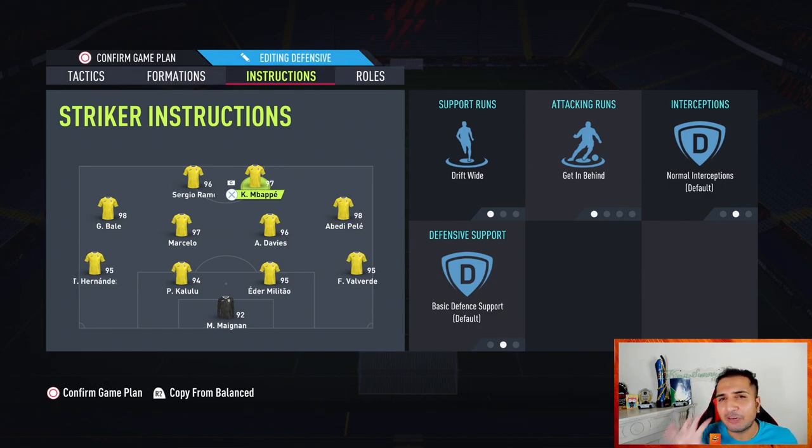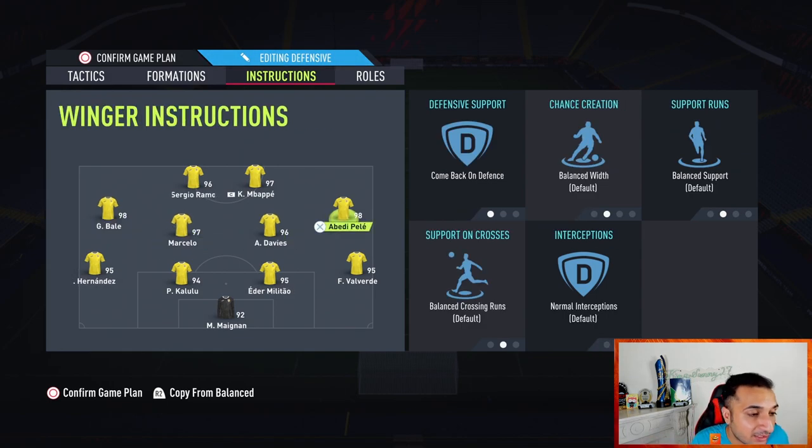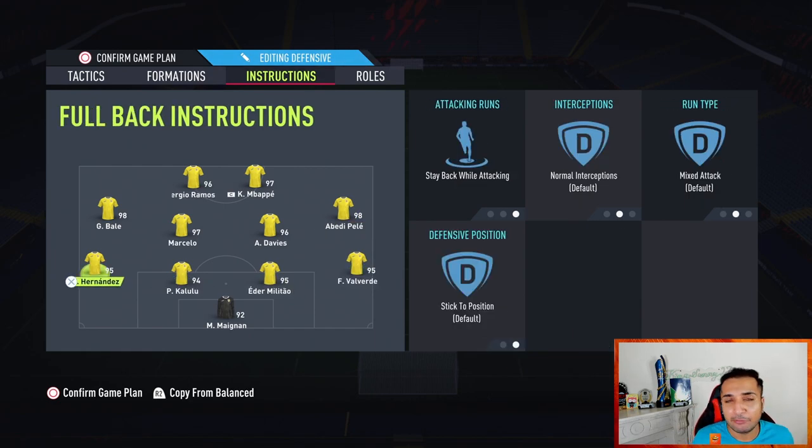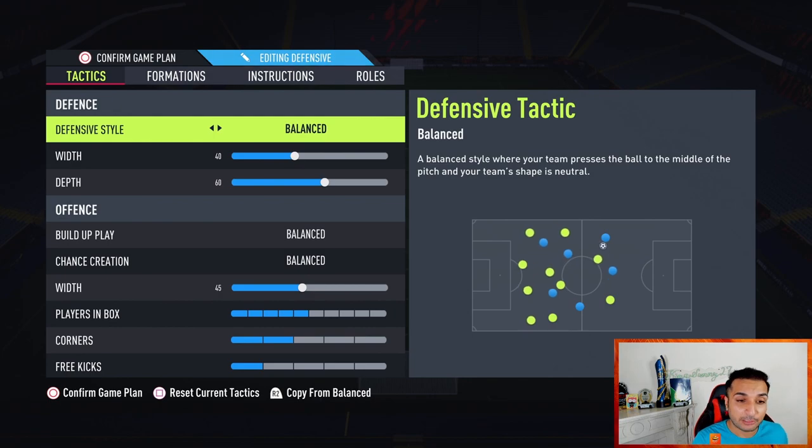I've probably played 5000 hours or more with the 4-4-2. I know this formation inside out — it gives you width, two CMs, two strikers, basically everything you need. Similarly, for you it could be another formation: it could be the 4-2-3-1 or the 4-1-2-1-2 narrow. These are pretty balanced formations, which is why it's very important to pick one and learn it.